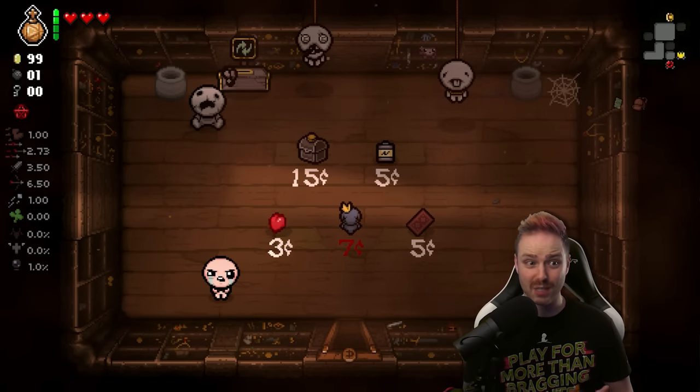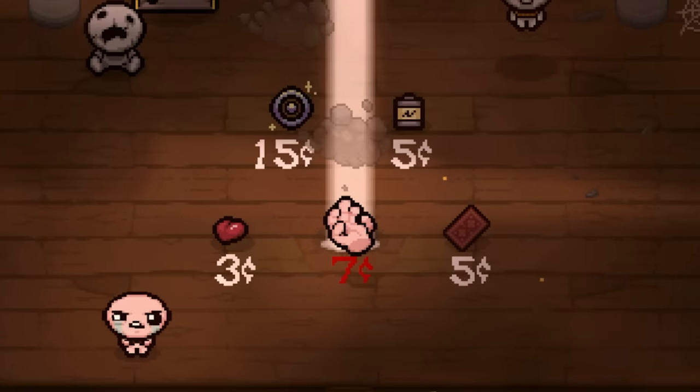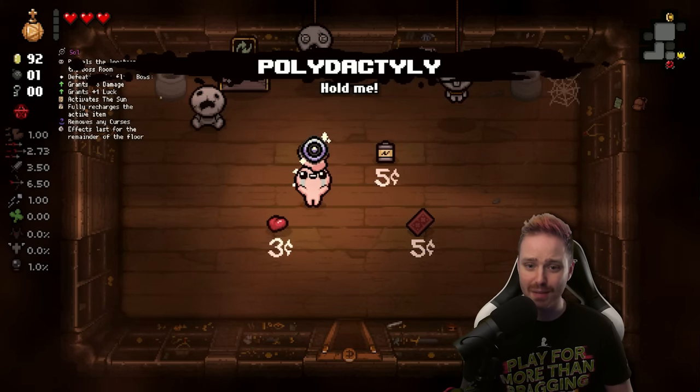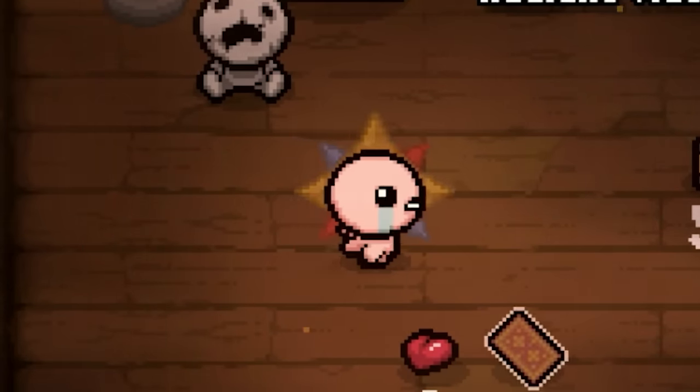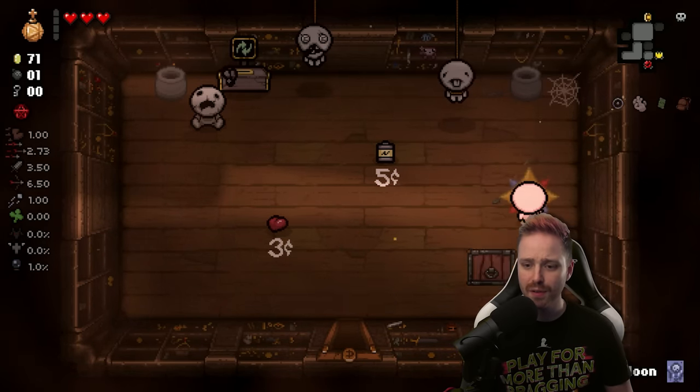We're definitely buying as many things as we can here — but you know the rules: we have to Sacred Dice, and then we have to take these items. Should I take the card? Probably. Reverse World — step into the abyss. Crawlspace.